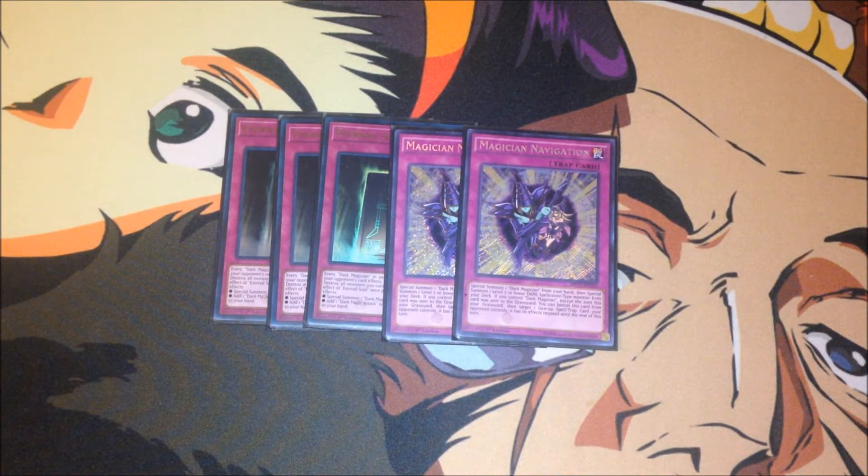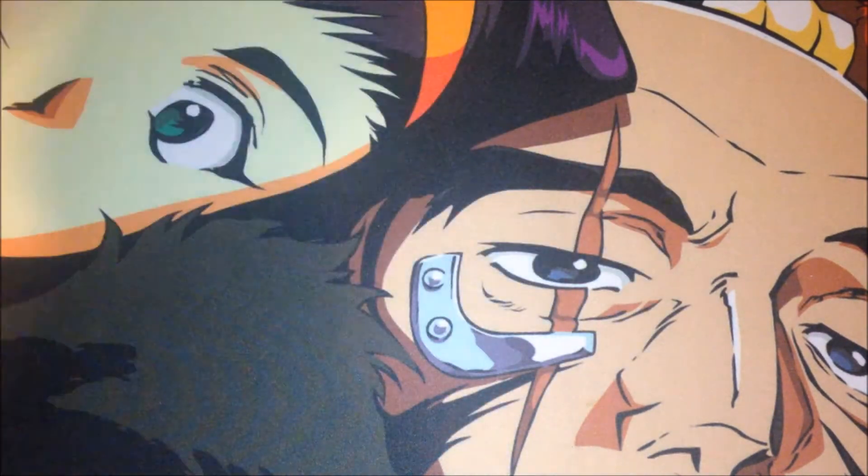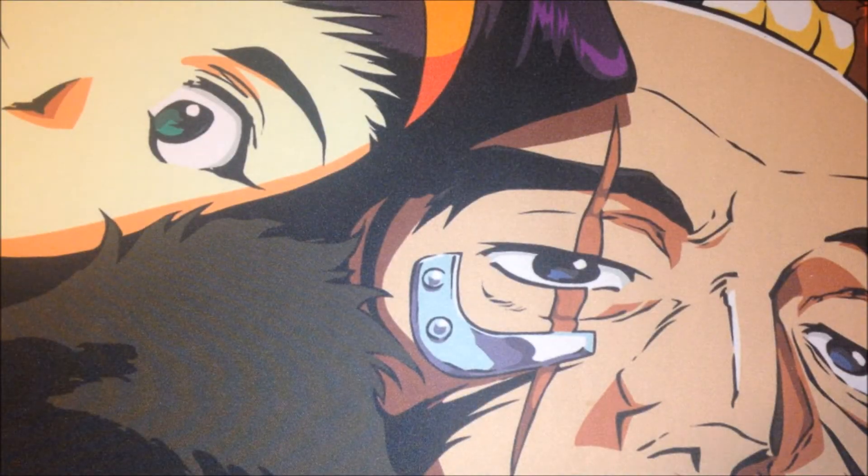Eternal Soul just keeps spamming back Dark Magicians, and Magician's Navigation helps you tutor out bricky Dark Magicians from the deck to hand. So it's pretty nice. That's going to round up my main deck — let's go on to the Extra Deck.